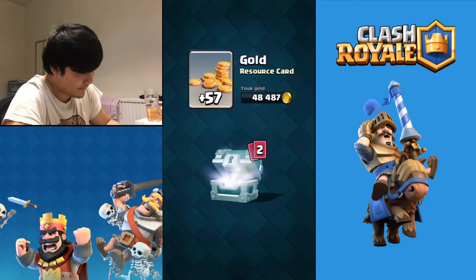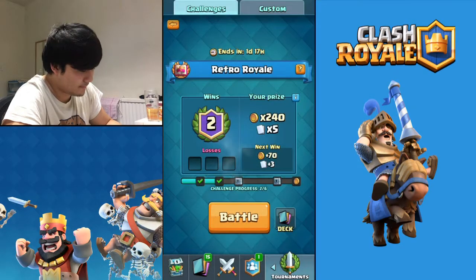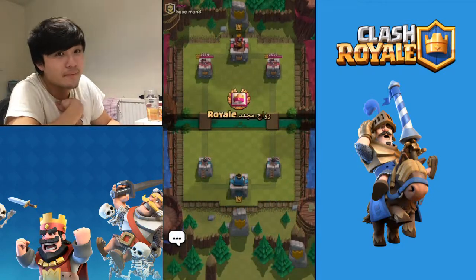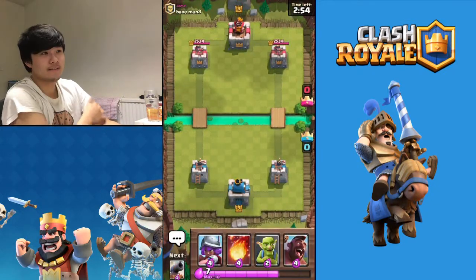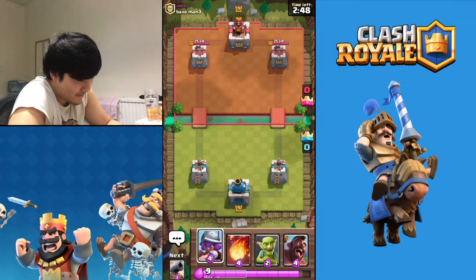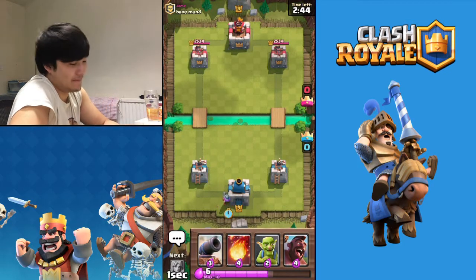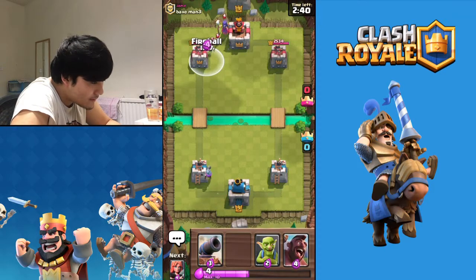I didn't mean to be mean - I'm sorry, but I'm not that good a player myself either. That was just pretty random. Anyways, this guy's probably gonna destroy me after saying all that. Hopefully we can try our best, so we're gonna start with a Musketeer. We've got three tries to get six wins - three chances. I'm gonna fireball this - I think that's too early...